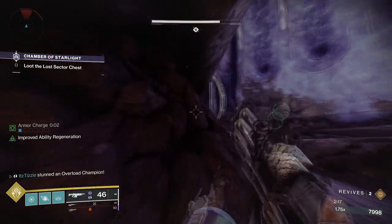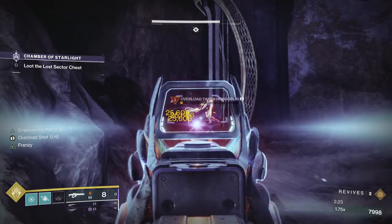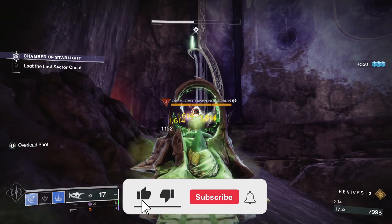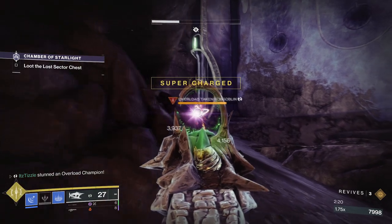Anyways, that is going to do it for every way to stun a champion in Destiny 2 since Lightfall. I'm sure more exotics will be added in the future, but this will hopefully serve as the ultimate Champion Stunning guide for years to come. If you made it this far, then you are amazing. Thank you so much for watching, and I hope you learned something. As always, happy Champion Stunning, and take care.